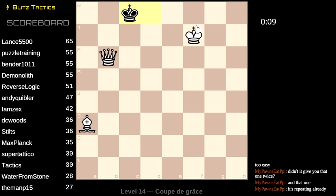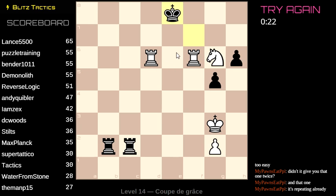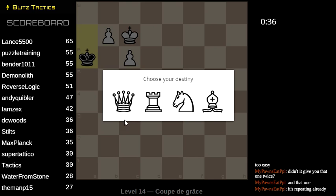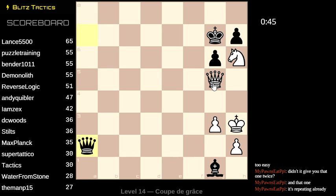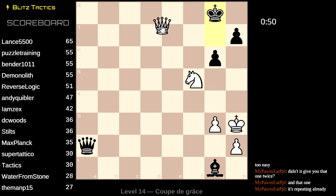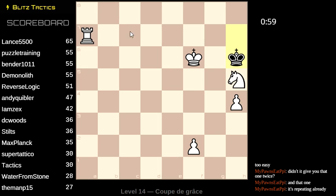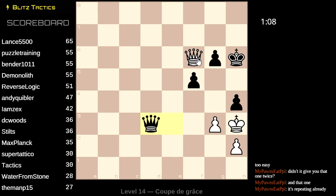Why is that not the optimal answer? Queen c6 mates in pretty short order — bishop d6, oh queen c7 is mate even there. I have to keep checking here because my king is in trouble. There's a check. This traps the king. There should be one here just about endgame puzzles or positions. That's tricky.